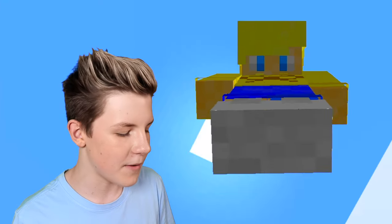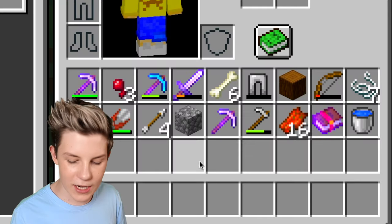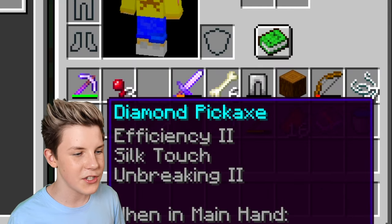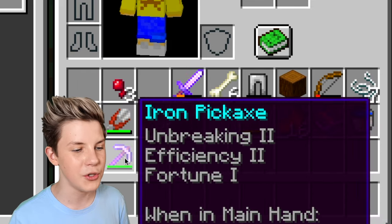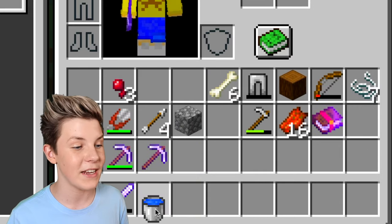Let's get into today's video. Off camera we've done quite a lot - I've done a little bit of enchanting. We have a silk touch efficiency 2 unbreaking 2 pickaxe, and just before filming I did some more enchanting and we got two fortunes. The main reason I'm doing this is just so we can get some better enchantments.